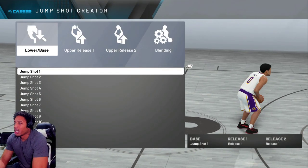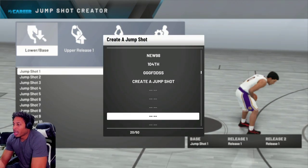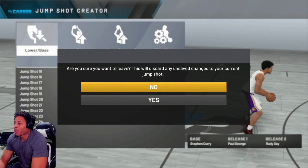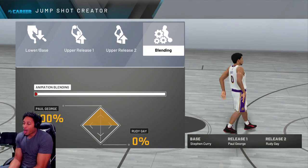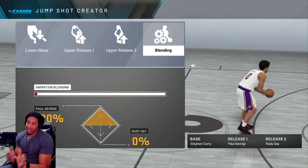Somebody said they need to put the Kobe jerseys in MyPlayer Nation. I feel like that would be a fair compromise — put the Kobe jerseys in MyPlayer Nation, you can win them, whatever like that. I think that'll be cool as hell. But look, this is the jump shot right here: Steph Curry base, Paul George release, Rudy Gay release, 100% to Paul George.